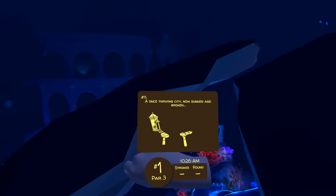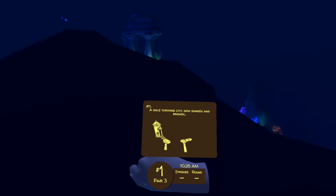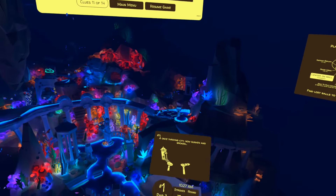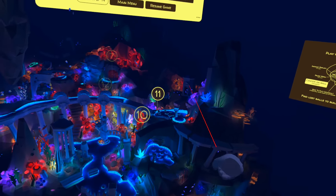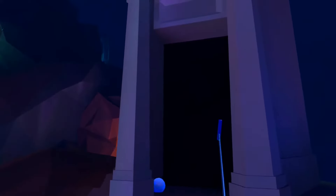A once thriving city, now sunken and broken. We are looking for a small doorway and a couple of broken pillars by it. Over on the right-hand side beyond hole 11, you can see the doorway there. If you teleport over, the pearl is right at the opening.